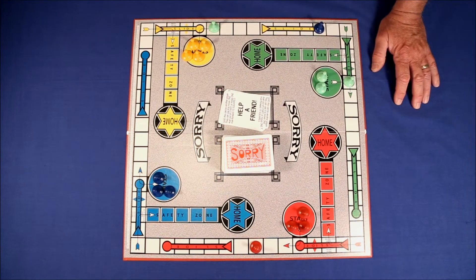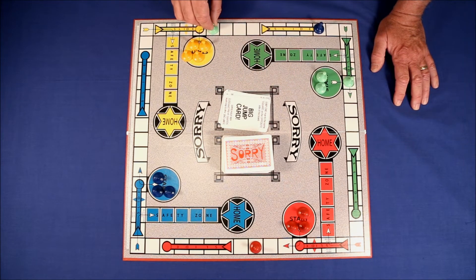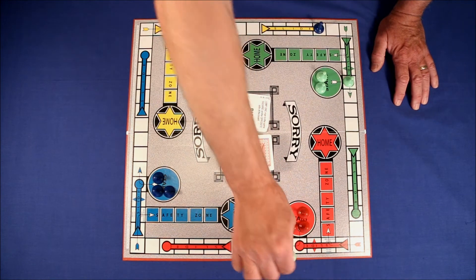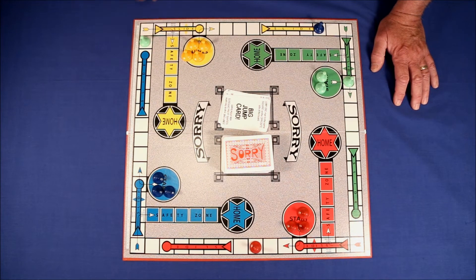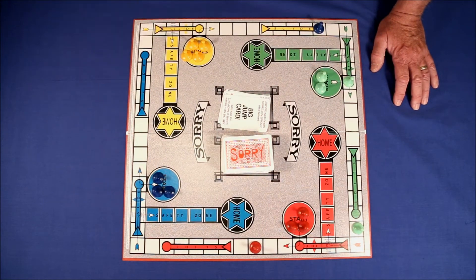The next card is a double-edged card called the big jump card. If you have a man in a certain position and you draw that card, you jump him to the exact same square but on the opposite side of the board. This would seem to be a great thing because you cover half the board at once. However, if your man is on the far side, you jump all the way back and have to go all the way around the board again, so it can help you or hurt you.